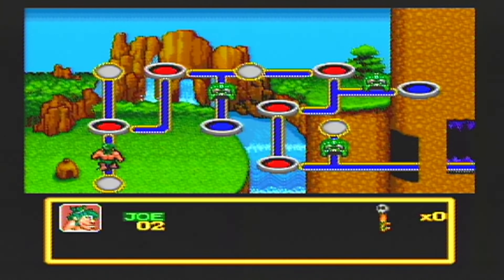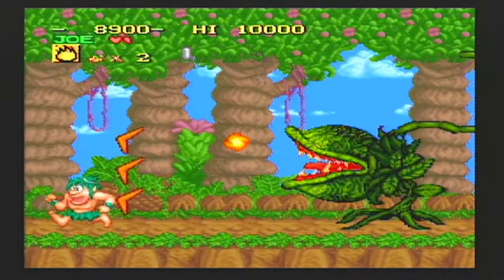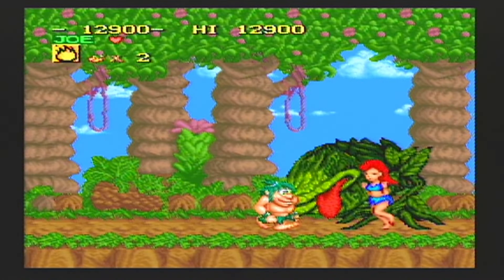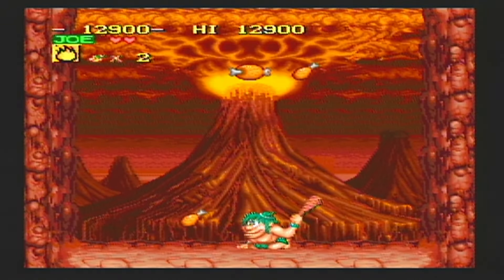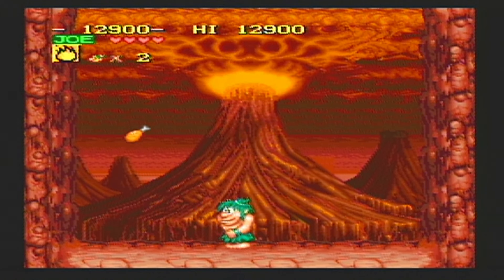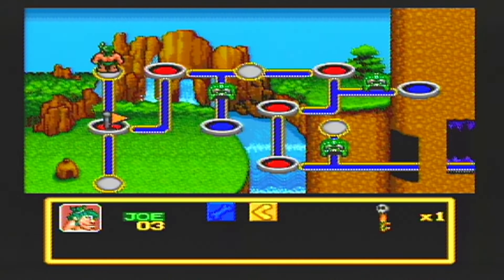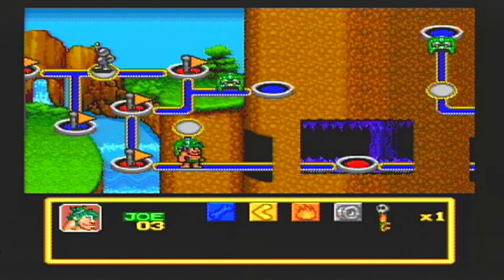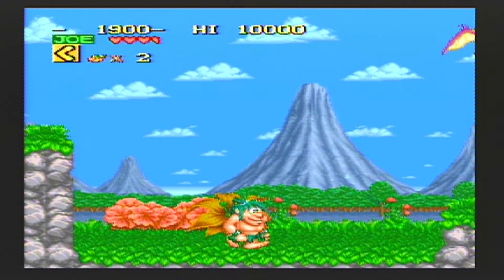Starting off the game, there's a map with different colored spaces. Red spaces are battle stages — normal platform stages where you beat the level and fight a boss, then rescue a cave babe. There are lots of boss fights but they're all pretty easy and fun. Blue stages are bonus stages that allow you to replenish your health. You can re-enter a red stage but not the blue ones. White dots are saves — going to these places a statue and you continue from there if you die. Finally, there are evil gates that require keys to open.